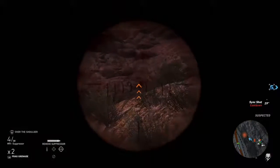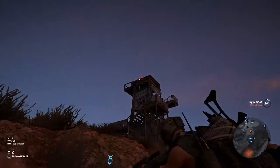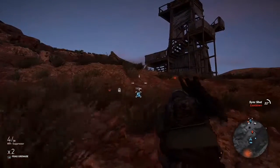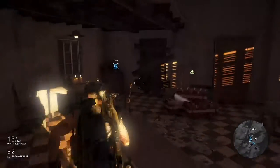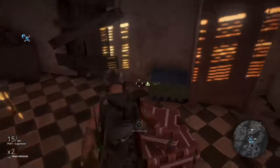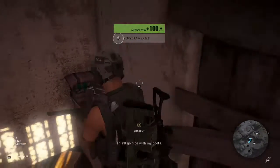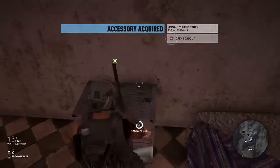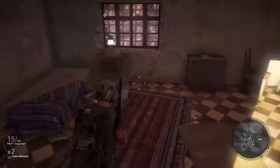I marked two targets with my drone, took my shot, and my AI teammates took out the other two. That illustrates the sync shot and how effective it is. Now I'm done storming the base — I let the rebels know where to find the supplies, tagged all the resources, and got all the weapons. Make sure you get all those every time you set foot on a base.